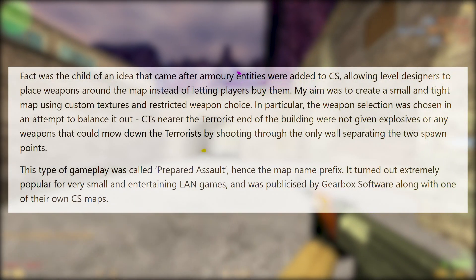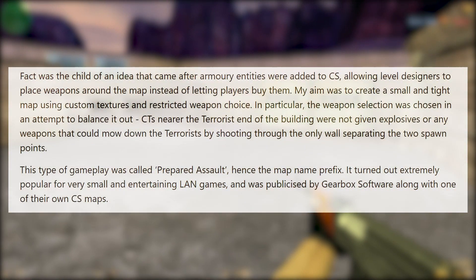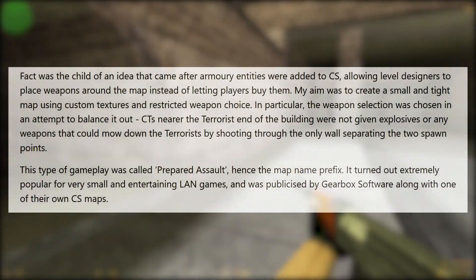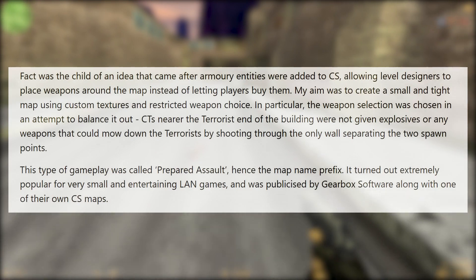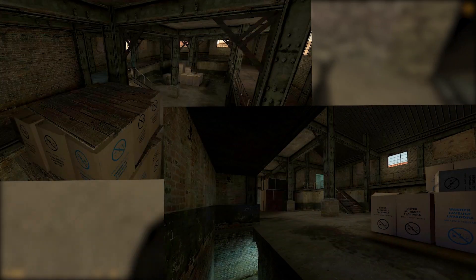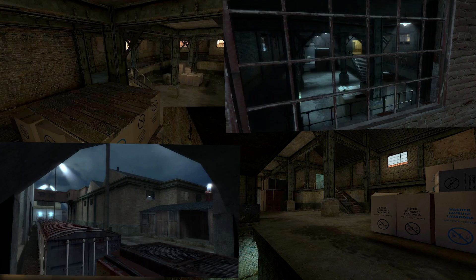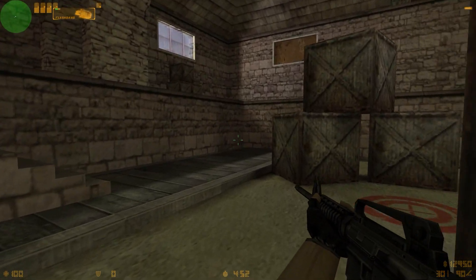In particular, the weapon selection was chosen in an attempt to balance it out. CTs nearer the terrorist end of the building were not given explosives or any weapons that could mow down the terrorists by shooting through the only wall separating the two spawn points. This type of gameplay was called Prepared Assault, hence the map prefix. It turned out extremely popular for very small and entertaining LAN parties, and was publicized by Gearbox Software along with one of their own CS maps. There's even a little cut content, as Dave Johnson also tried to remake it for CS Source, but unfortunately that version was never finished.